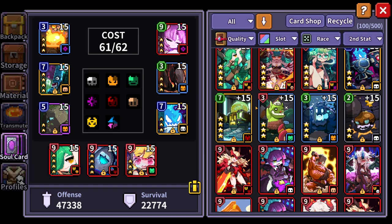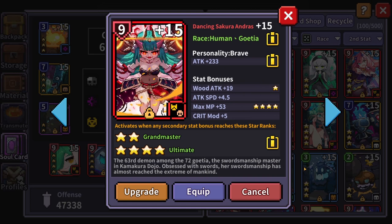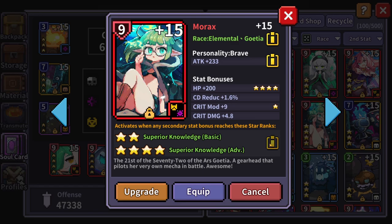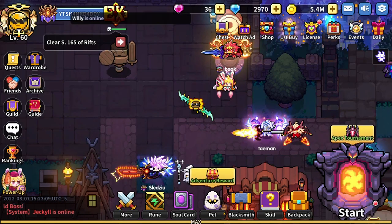I definitely need to figure out if there's a better setup I can do. I have an Andro card but it only has attack, and I'd need the four-star to go that spec. I also took out my four-star Morax card because it doesn't have crit damage and has a terrible bonus — though it is good for plus 10% skill damage. I think the current damage setup makes more sense moving forward.